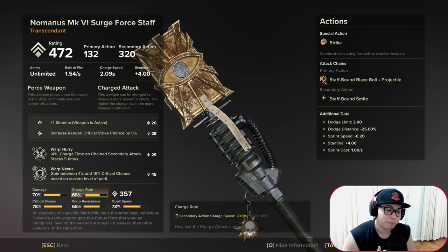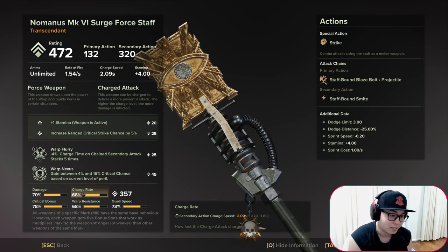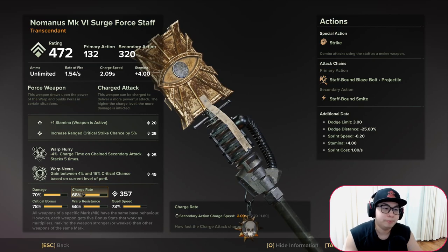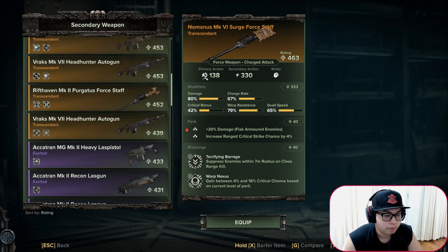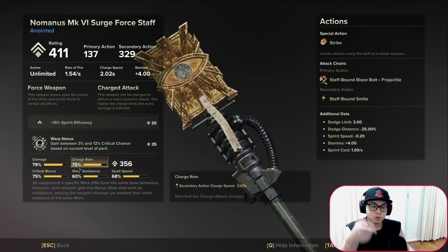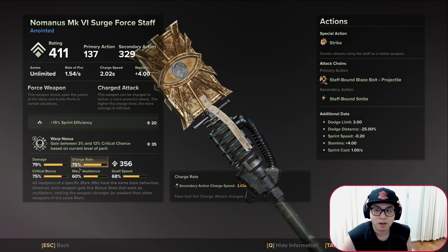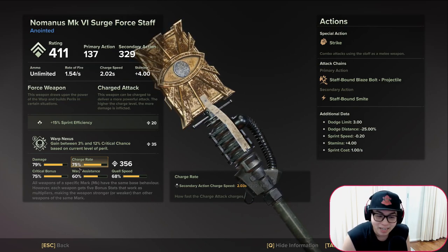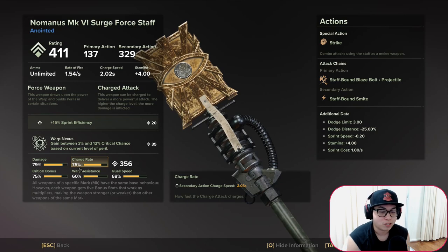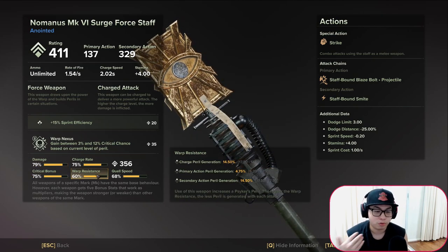Any charge rate above 65 is what you want, because if your charge rate is too low you won't charge your secondary attack very fast. Between 65 and 80 the difference is quite minimal — a staff with 75 charge rate charges in 2.03 seconds, while one with 68 charge rate is 2.09 seconds. You're not even saving a tenth of a second. Any charge rate above 65 is good, but you don't want anything below that. Ideally get as close to the two-second charge time as possible, but your primary focus should be critical bonus and damage.